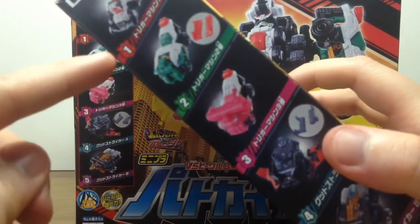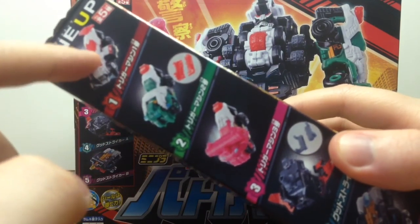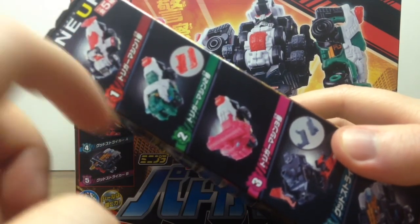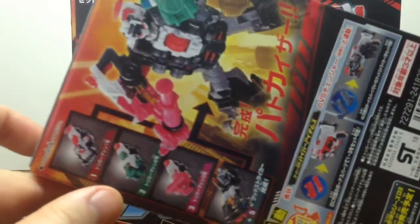It's pretty good though that each of the trigger machines go with their matching members, so we have Ichigo, Nigo, and Sango, and on the back the same artwork we've seen thus far.